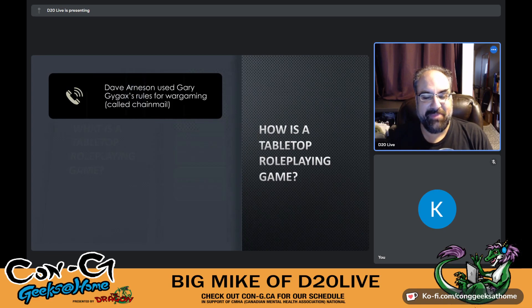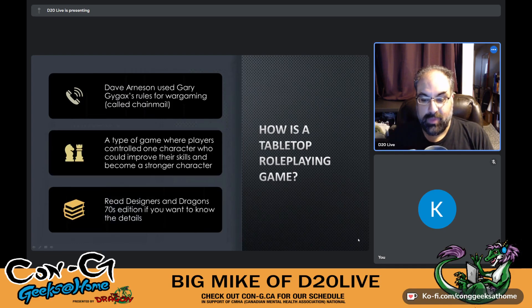How did tabletop RPGs come to pass? Long story short, Dave Arneson used Gary Gygax's rules for wargaming — called Chainmail — and created a role-playing experience where players controlled one character who could improve their skills and become stronger over time based on the challenges they faced. There's a lot more to it, but that story could be its own presentation. You can read Designers & Dragons, the 70s edition, though heads up — that book is really sad, so don't read it while you're sad.